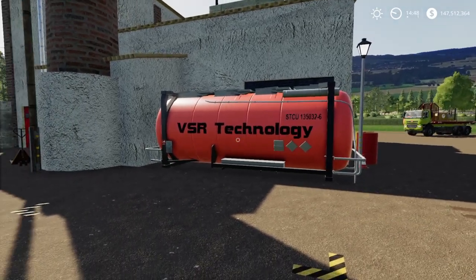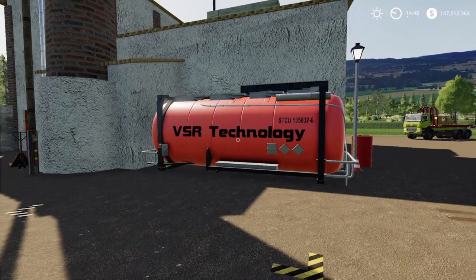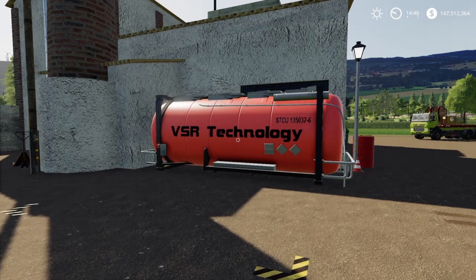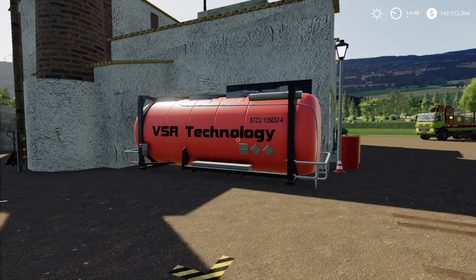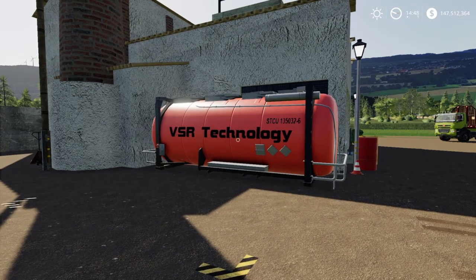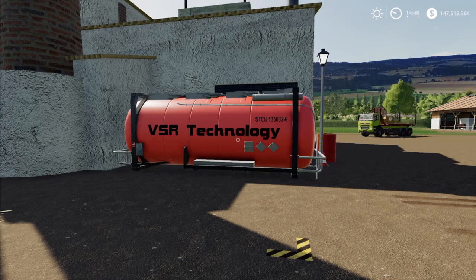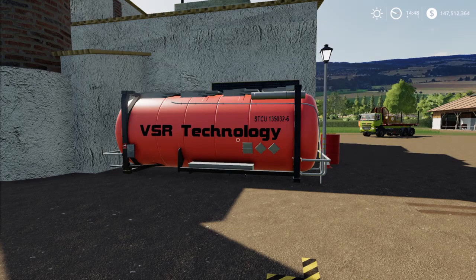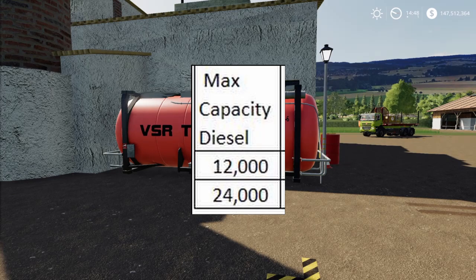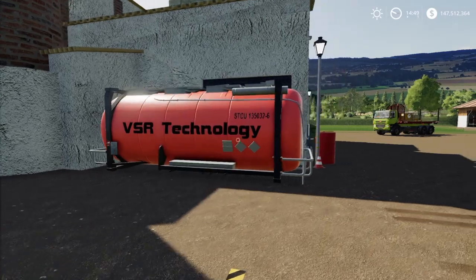Next we have diesel or biodiesel — either one you want to use. If you want to use this as a production chain, you can use the biodiesel that you make in the biodiesel factory that's also available in this pack. It's not the most profitable way because your biodiesel sells for a lot more than you can buy diesel for, but if you want that play style, absolutely go for it. If you need the space for other factories, you can use regular diesel. This will store 12,000 liters of diesel or biodiesel on production level one, and 24,000 liters on production level two.